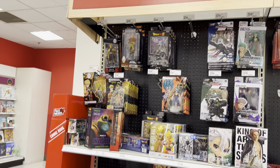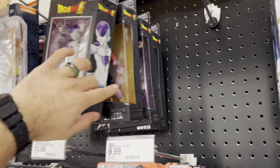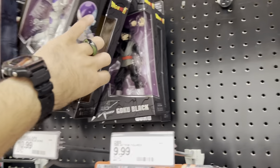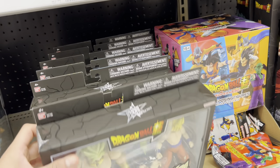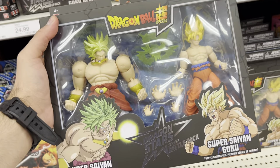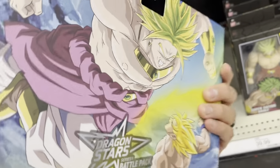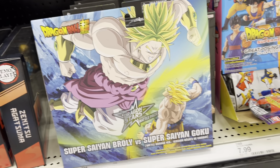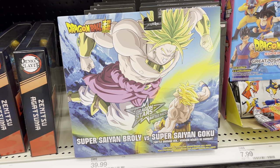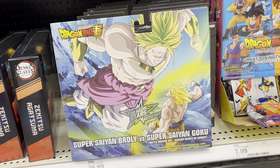Welcome back to another Target toy hunt guys! Look what we found here — as usual we got Vegeta, Super Saiyan 4 Goku Black, and Goku with Frieza. I saw this, it's so gnarly! We got Super Brawly against Super Saiyan Goku — that is epic. Even the back, man, this is gonna be the thumbnail. That picture is sick, that is gnarly!